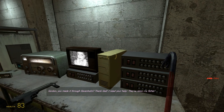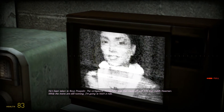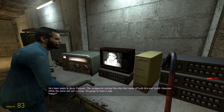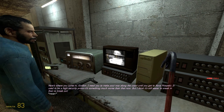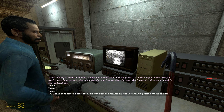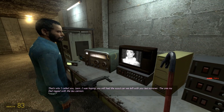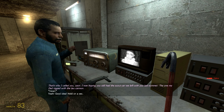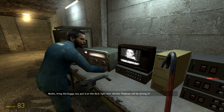Gordon, you made it through Ravenholm. Thank God. I need your help — they've taken my father. He's been taken to Nova Prospect. The Vordergons tracked the ship that made off with him and Judith Mossman. While the trains are still running, I'm going to hitch a ride. I need you to make your way along the coast until you get to Nova Prospect. It used to be a high-security prison — it's something much worse than that now, but I think it's still easier to sneak in than to break out. He won't last five minutes on foot — it's spawning season for the antlions. That's why I called you, Leon. I was hoping you still had the scout car we left with you last summer — the one my dad rigged with the tow cannon. Hold on. Narco, bring the buggy out, put it on the dock right now.